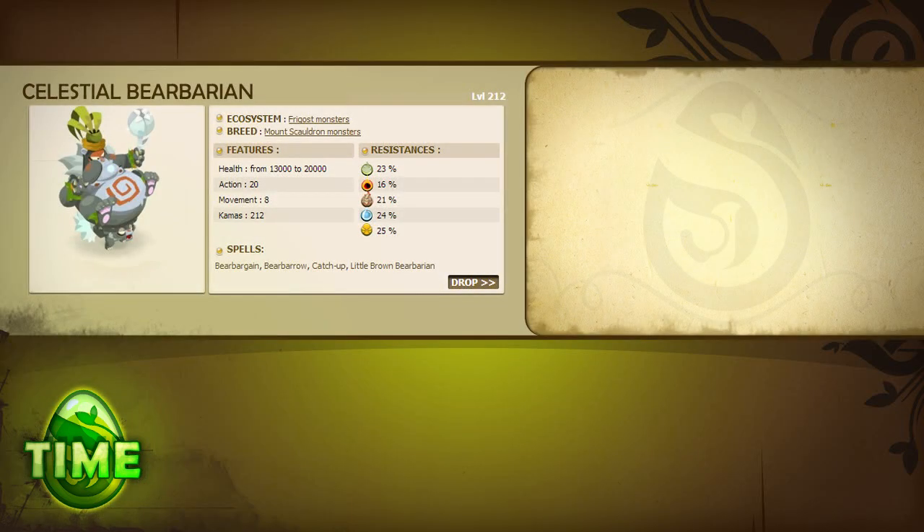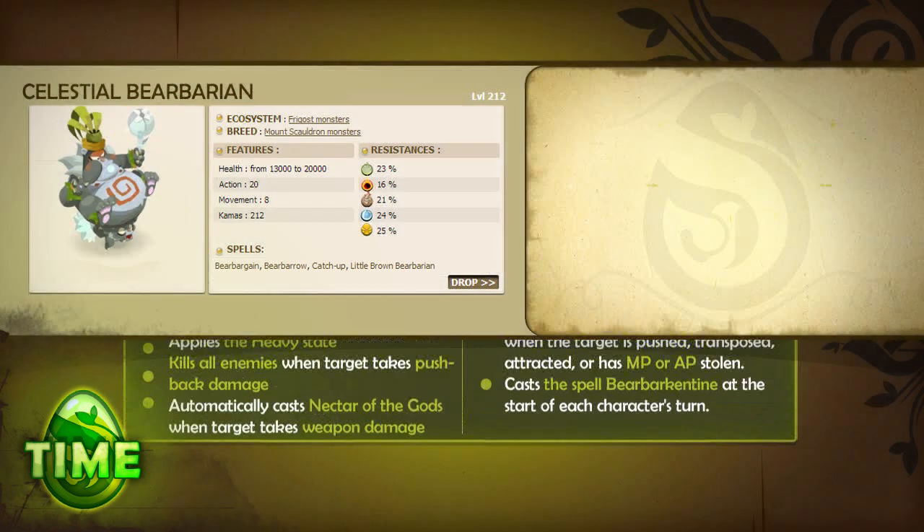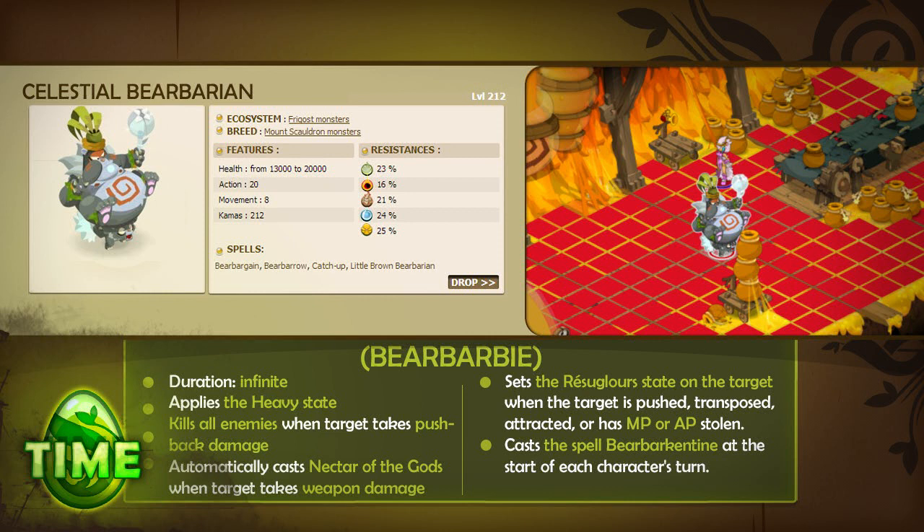The Celestial Bearbarian has an average resistance to all elements. It has 20 AP, 8 MP, and 8 spells. The spell Bearbari is cast automatically at the start of the CB fight and lasts until the end of the fight. Its effects are: it applies the Heavy state to the Celestial Bearbarian; it automatically kills enemies if they take pushback damage; it triggers Nectar of the Gods when the CB is attacked by a character in melee range; it sets the state Berk to life on the Celestial if his MP is stolen, if he is pushed, or if he is transposed or attracted; and finally, Bearbari also triggers the spell Bearbarkentine at the start of each character's turn.